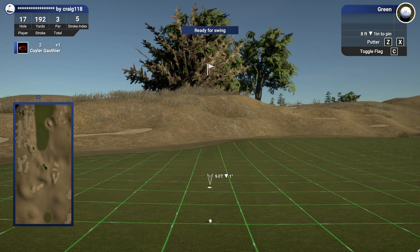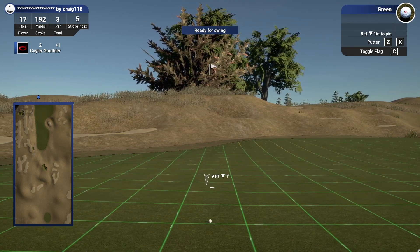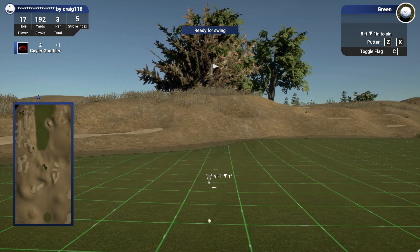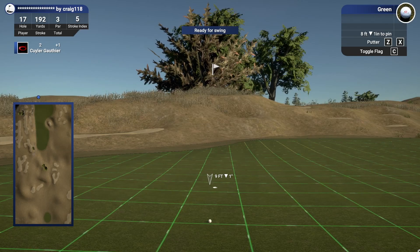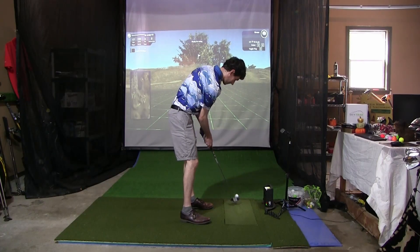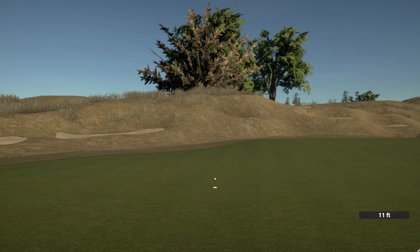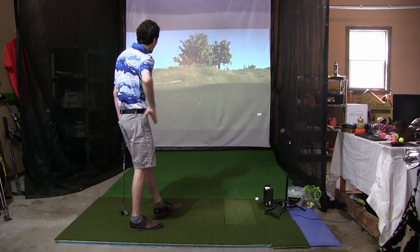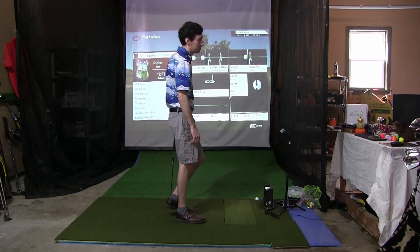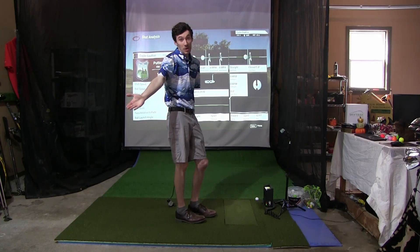After that absolute beauty, this feels like the first birdie putt we can actually make today. Left to right a fair bit, little bit uphill, looks like it changes in the middle — just a cup outside left. Let's be firm, let's make sure we give this a run. Oh I didn't turn — we putted through the break. I can't quite figure out the putting today. Getting a par on that hole is pretty good but that's a missed opportunity. Still one over, tied for 30th now. Looks like a couple people dropped strokes on that par three.